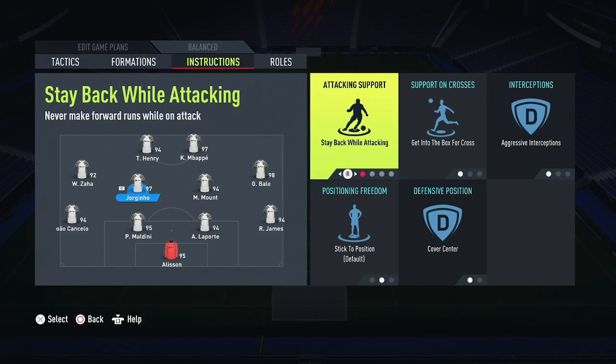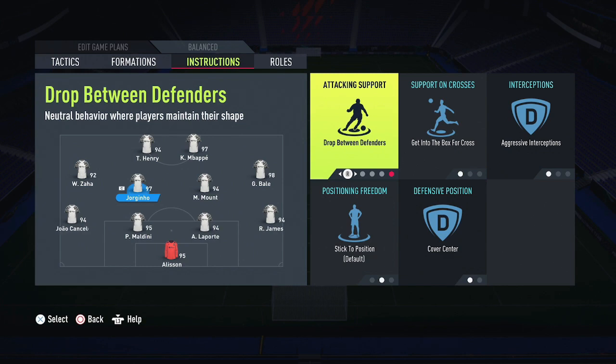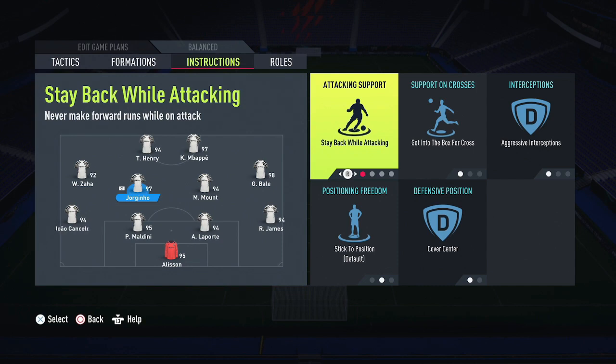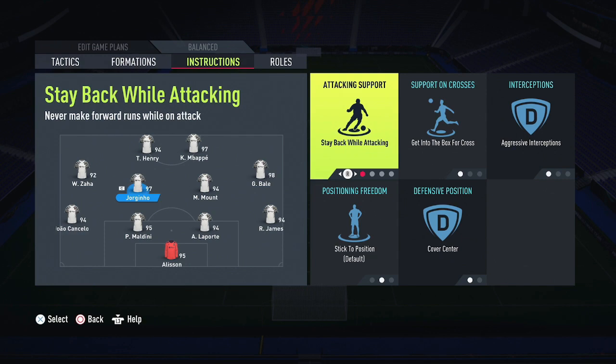For my left center mid, Attack and Support is set to Stay Back While Attacking. You could also put him on Drop In Between Defenders, which means instead of a back four you'd end up with a back five, but I prefer Stay Back While Attacking. Everything else is pretty much the same as the right midfielder settings.